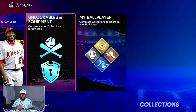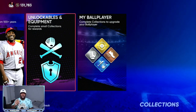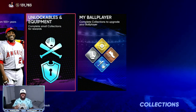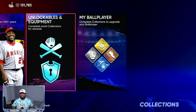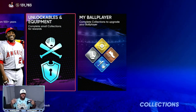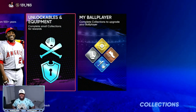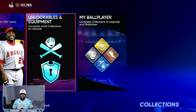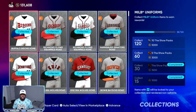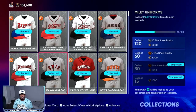I have a 90 overall CAP pitcher and gave you a full breakdown on how to build that. It's going to help you get a lot of stubs and speed up all the offline grind — conquest is going to be super easy, mini seasons is going to be super easy. You're going to earn perks, equipment, and XP to get all the 90 overall sellable players that you can resell on the market. Once the price drops, you can go back and buy those same players. Anything that gives packs, take advantage of it, put in your buy orders, collect them, and get that five-pack bundle.